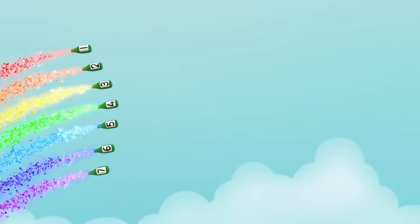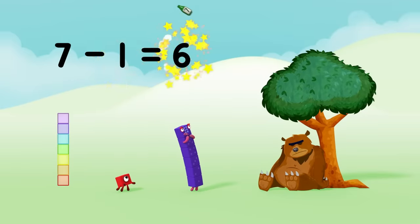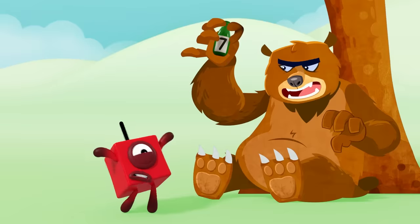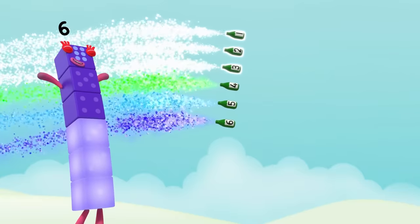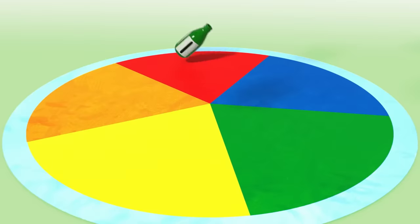Seven green bottles flying through the air. But if one green bottle should wake a grizzly bear — I mean, hug a teddy bear! There'll be one, two, three, four, five, six — six green bottles falling through the air.